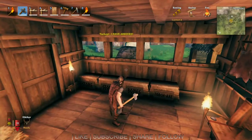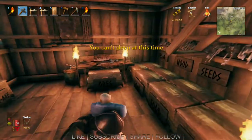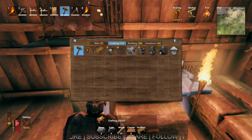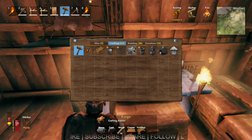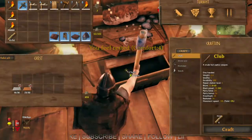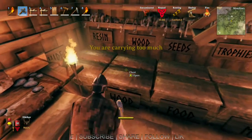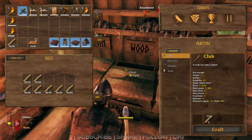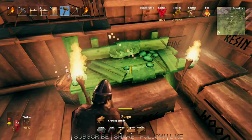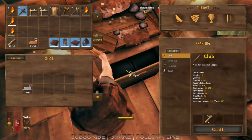Alright, here we go - episode number six! It's Monday and we are going to make the forge and the forge cooler. I went out and gathered some more copper. Let's switch here, we don't need all this. We might need a little more wood, so we'll grab a bit of that. What am I missing? Colon stone - okay.